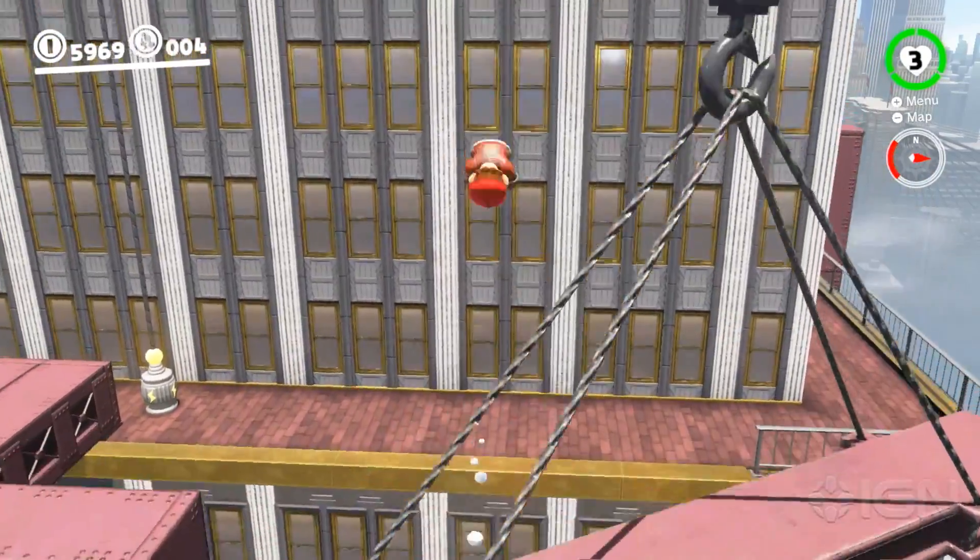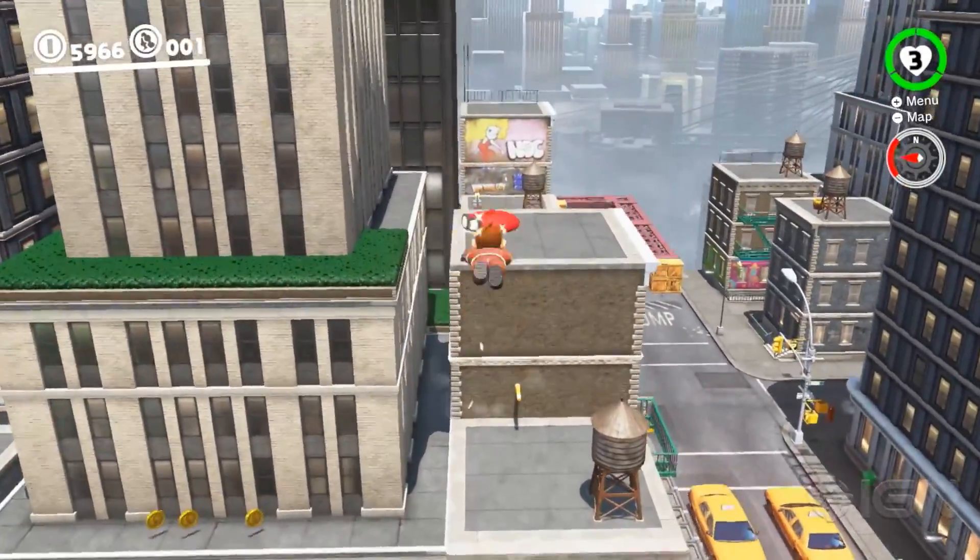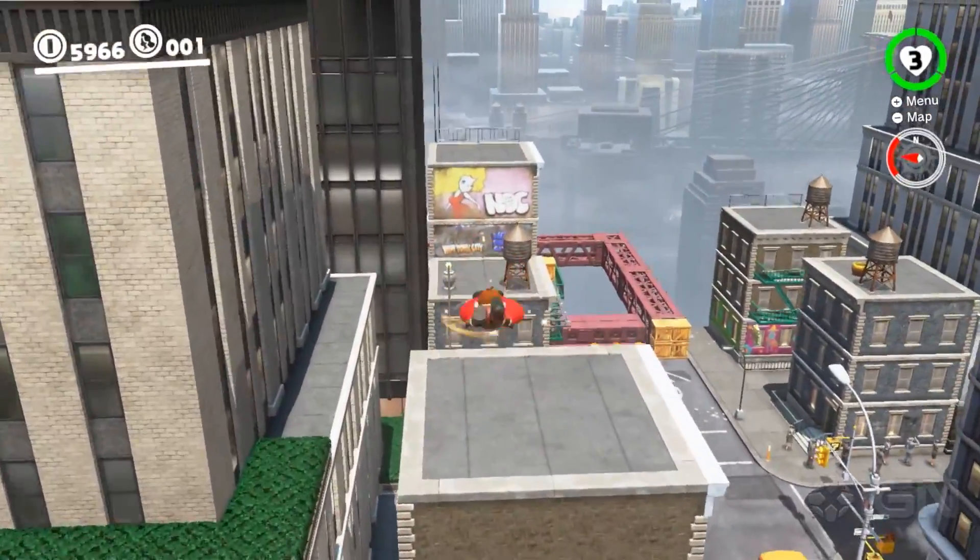You can repeat the process of turning a ground pound into a dive to gain additional forward momentum, but note that Cappy can't be bounced off more than once. Otherwise, you could just fly around in the sky forever.